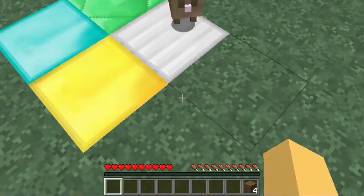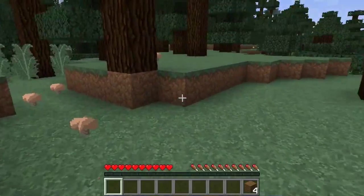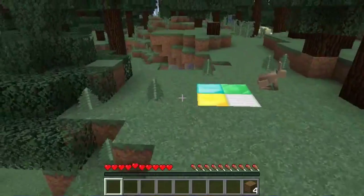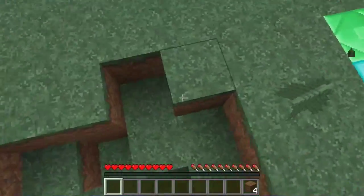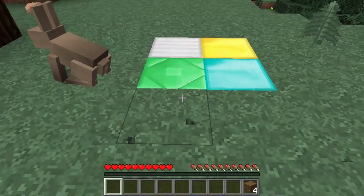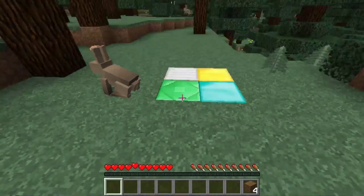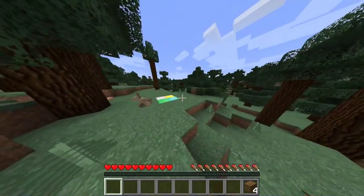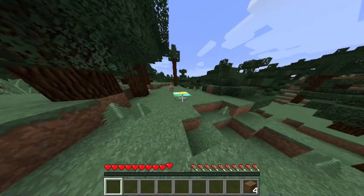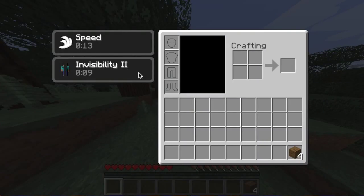Speed and speed. What's this? Oh, invisibility! This is the only way. Well, not the only way — you could get bearing. How does this work? Yeah, I have that mod installed. It's actually a very good mod. Wow, speed and invisibility. Both really good ones.